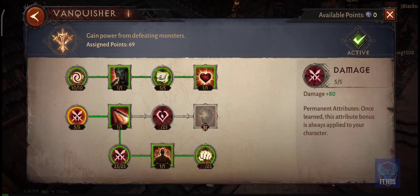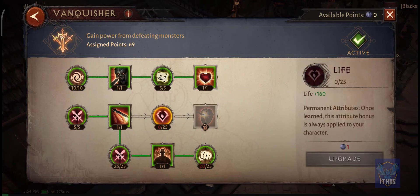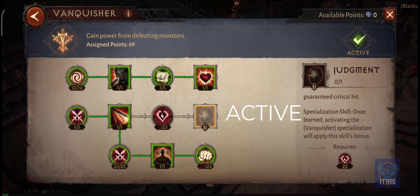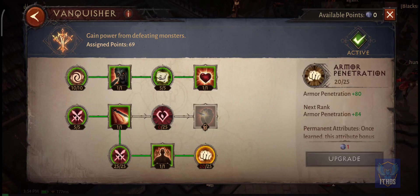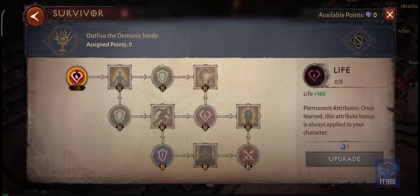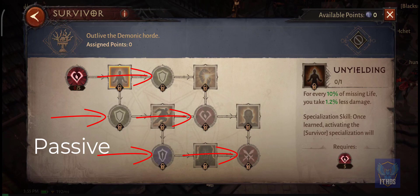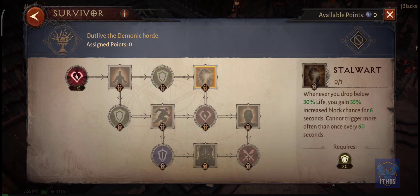I've been playing as a Demon Hunter in Diablo Immortal beta, so the Paragon I'm primarily using is the Vanquisher. Now each Paragon has active skills and passive skills. The active skills only activate when you have that Paragon activated, and the passive skills are always there — so even if you're on a different Paragon, you still get the passive skill nodes such as damage, armor, and so on. I mostly do PvE, so I've focused on the Vanquisher Paragon.